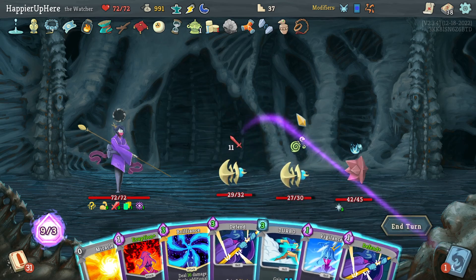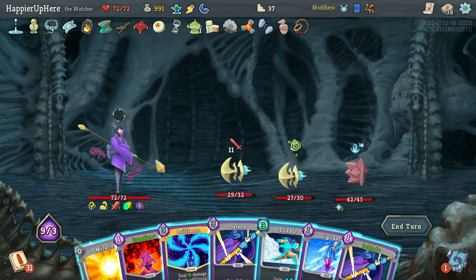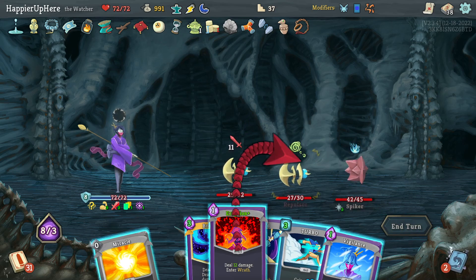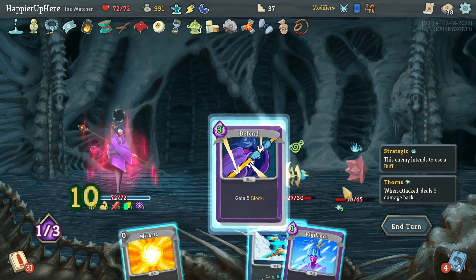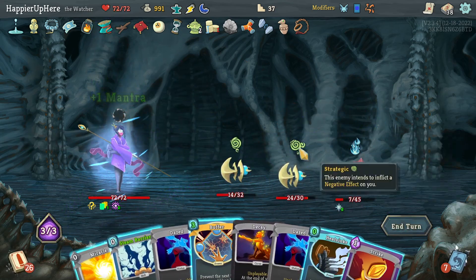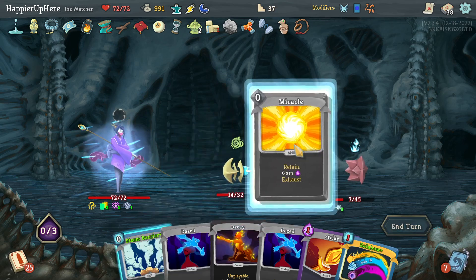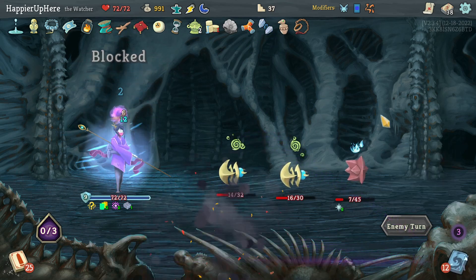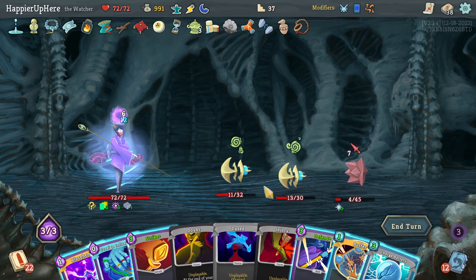Let's try Eruption. Can I gain some block? I have nine energy so one, four, five, 60 - I can do Defend, then Eruption. Then Brilliance is almost enough to kill the backliner. Then another Defend and Vigilance. If I can kill the backliner it will make life easier. Let's do Heat Sinks and Buffer, then Rainbow to deal damage to the backliner with the dark orb next turn. I need to deal double damage or more than 100 damage - might be difficult.